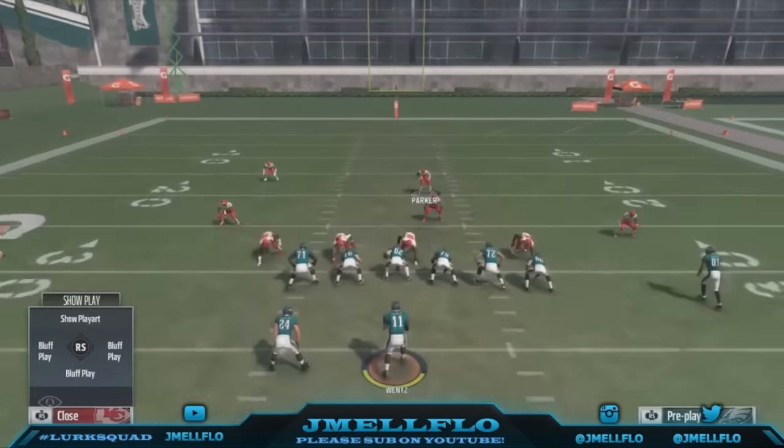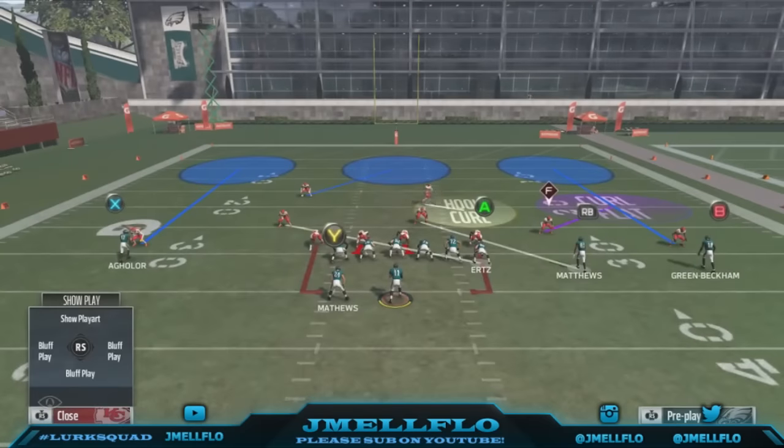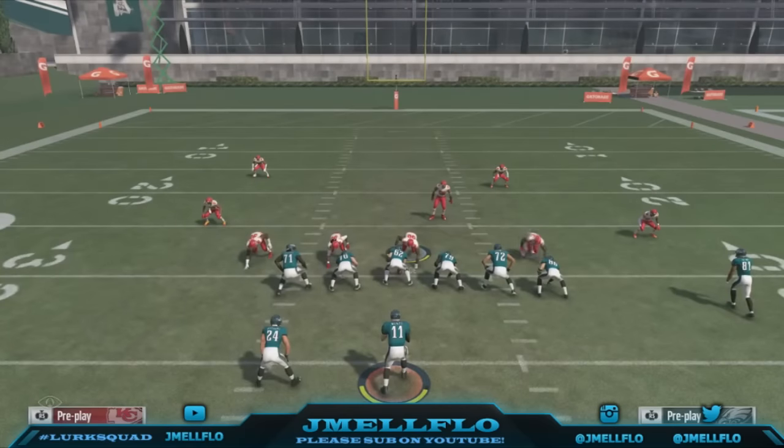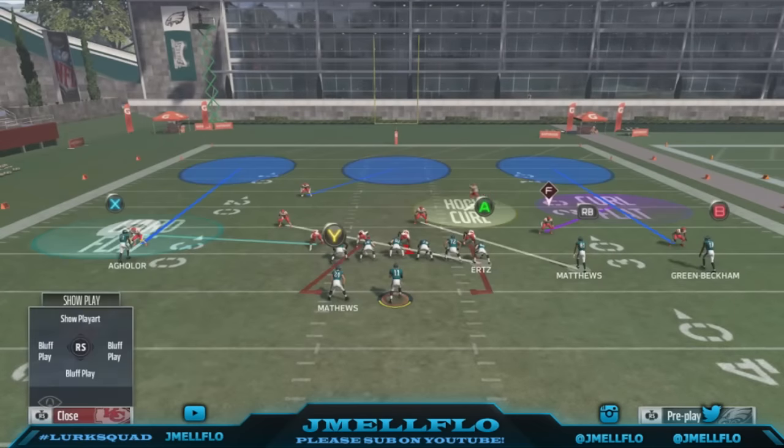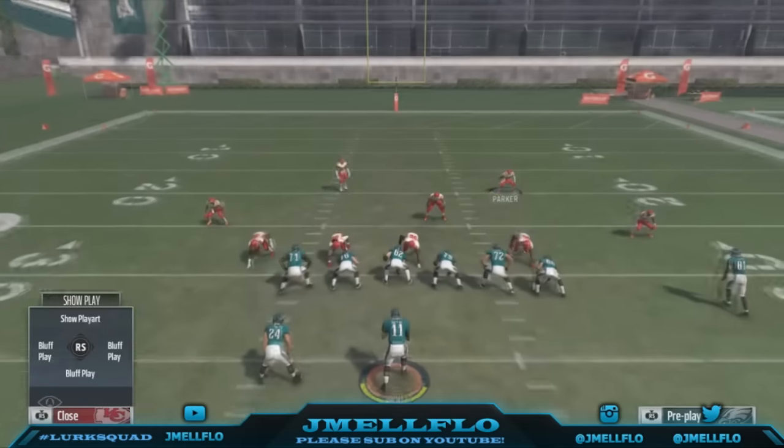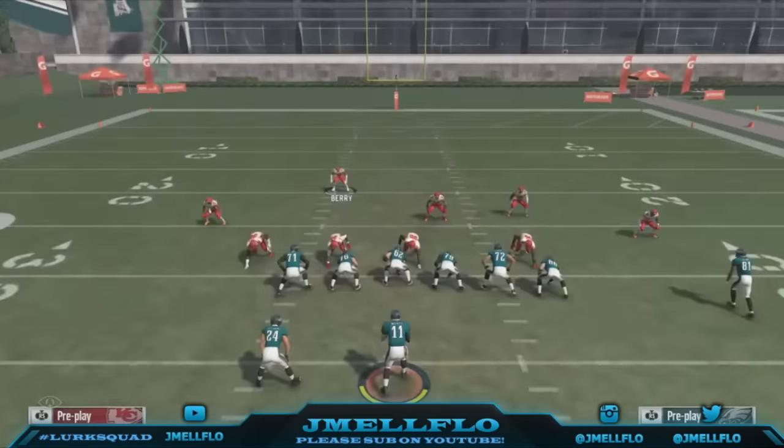Now you always got to play smart. The flats are open - what can you do about that? You have linebackers on the D-line. All you gotta do is hit ALB twice, get to your line, and put them in the flat. Now you know how to make adjustments, so everything on that side of the field is locked up.